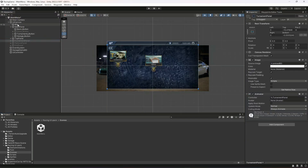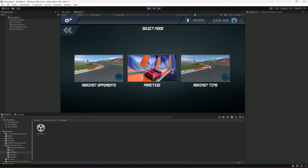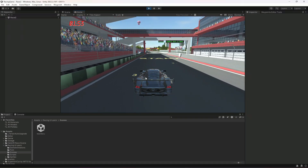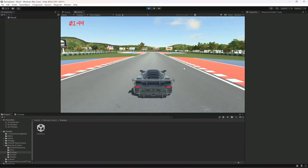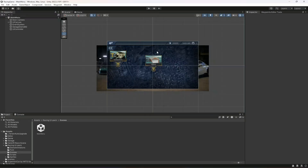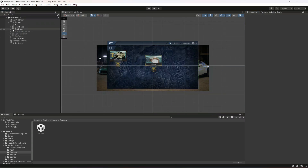Disable the tournament panel and start the game again. Click on Tournaments and then Play Against Time — as you can see the against-time mode has started. When you win it shows 'you win', and when you lose it shows 'you lose'. Our second mode is working perfectly fine. In the next video we will be working on the practice mode.